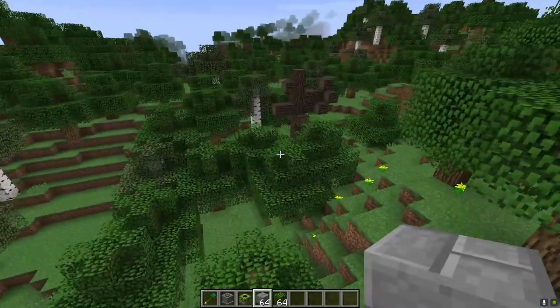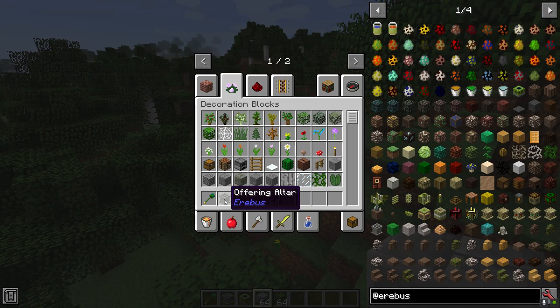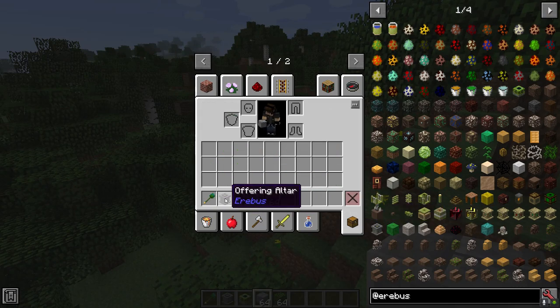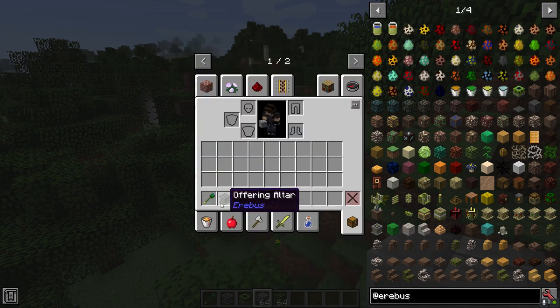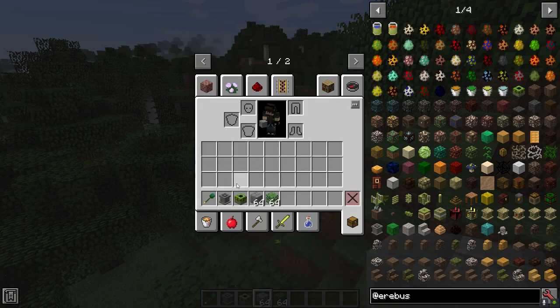To get to the dimension, there's a few things you're going to need to do. The very first thing is you're going to have to craft yourself an Offering Altar. These are all default recipes, but depending on your pack, this may be different. You're also going to need to craft a Gaian Keystone and the Staff of Gaia.